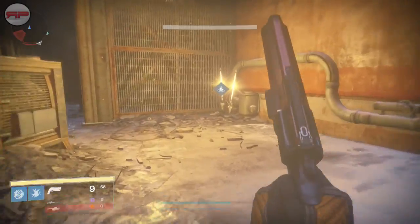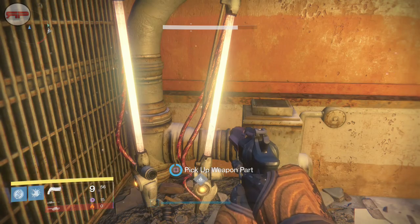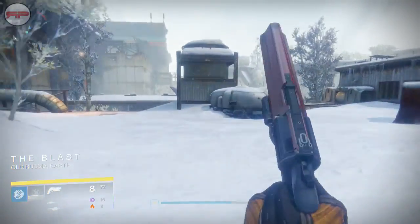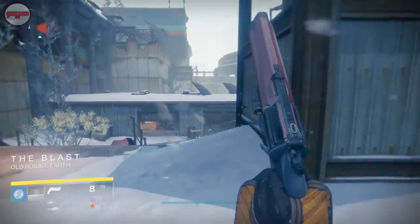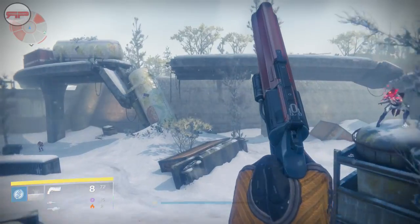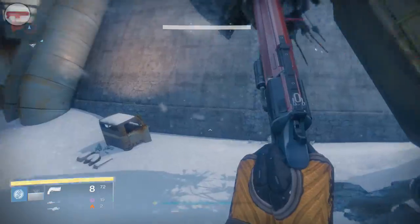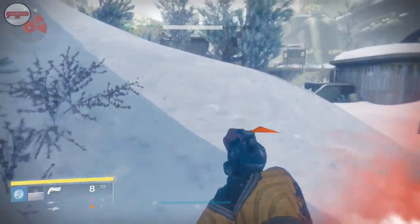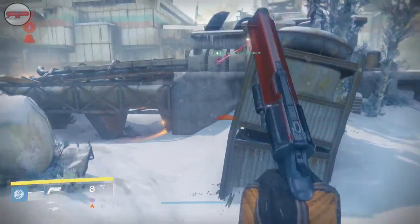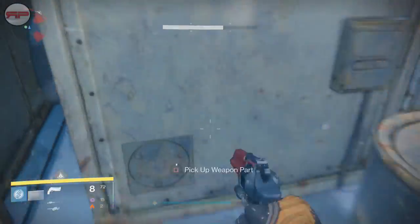Then head through the next couple of corridors into the actual area where the Fallen Walker sits. Here in the blast area, the part is just on the right-hand side. Going to the wrong area at first, but he finds it — it's just over there where he's standing, on the opposite side of the building as you first walk through.